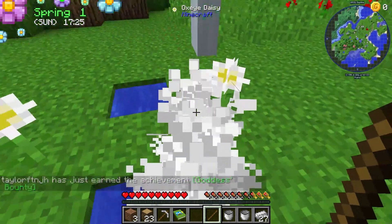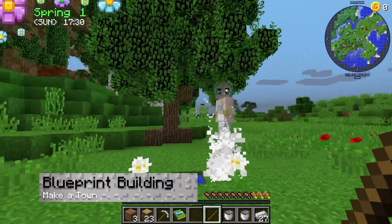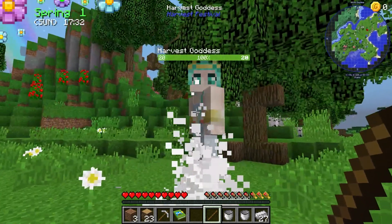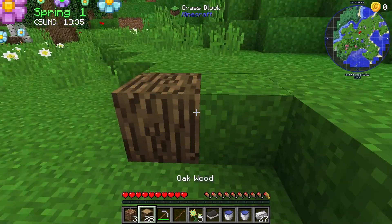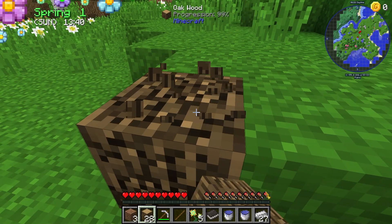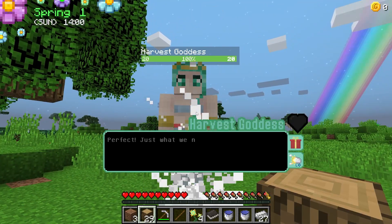If it's successful, the Harvest Goddess will appear for you to spark dialogue. After summoning the Goddess, talking with her reveals that you need two dozen logs. This is required to obtain your first blueprint, so start mining trees down to complete the quest. Once you've collected enough, either summon or talk to her again for the reward.